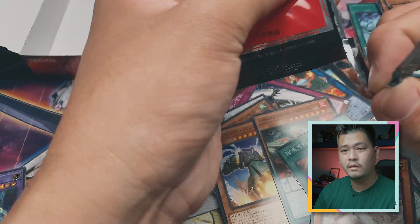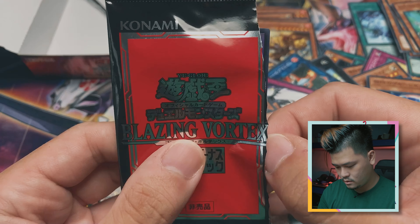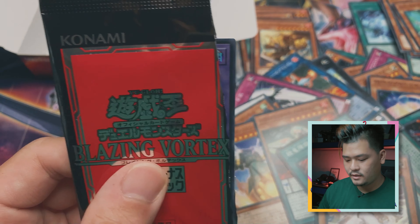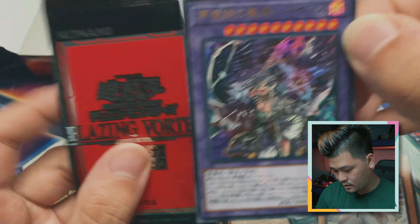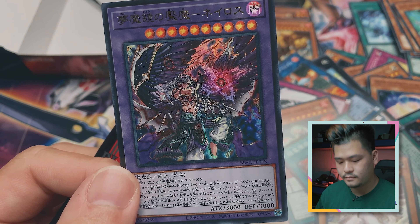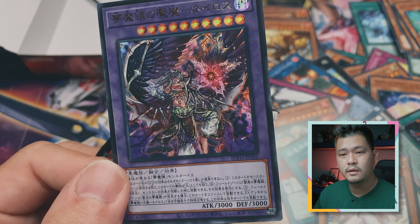Here we go — opening the final packs. We got another one of this dude, not sure what it is. Only Rose — the Dream Mirror Fung King. And that's all for this unboxing — be sure to subscribe, like and share, and we'll see you next time!